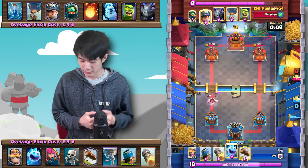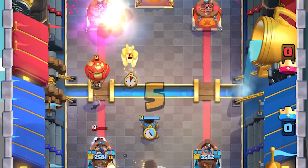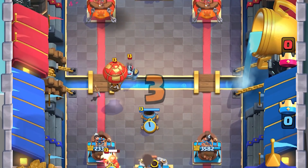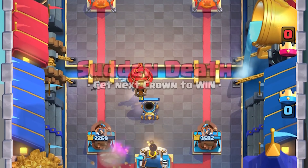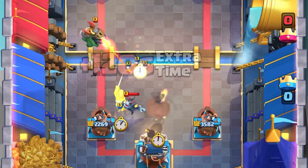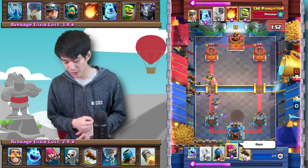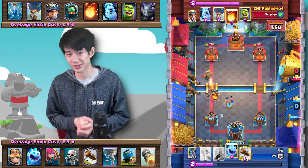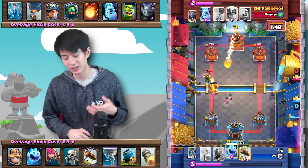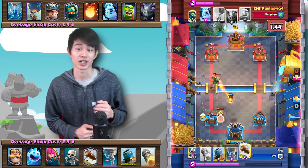With 10 seconds left, we're doing relatively well and decide to actually cycle a Rocket onto the opponent's tower. This is when the game becomes very risky, because we only have a few counters to the Balloon and we're using one of our most important ones. Now that we're trying to get chip damage on the opponent's tower, our main counter to the Balloon is going to be the Mortar combined with the Tornado.